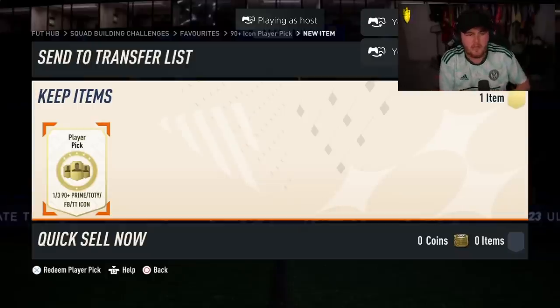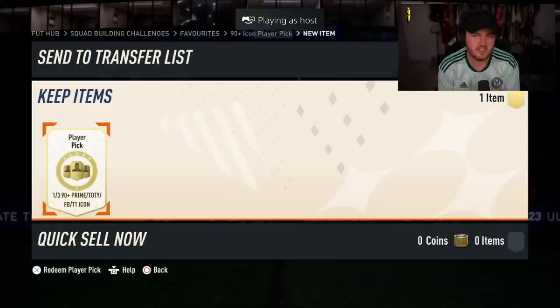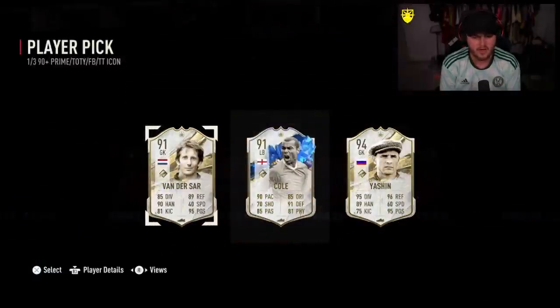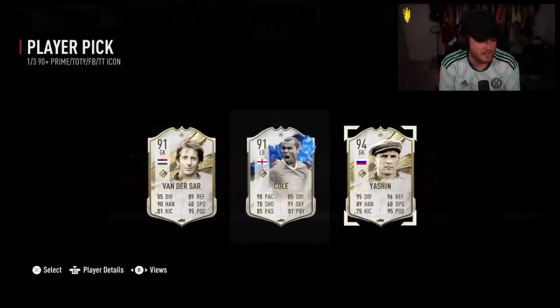Okay, next icon player pick now. I remember in the last ones we had a few decent pools but most of them were pretty average, mainly full prime picks. So hopefully we can improve on that this time. Two goalkeepers and a left back — it's left back central at the moment. Give us Team of the Year van der Saran and we're happy. I think Yashin is probably the pick there.